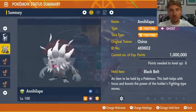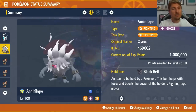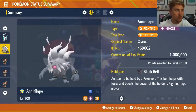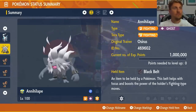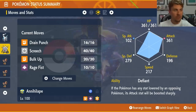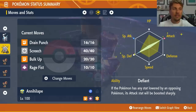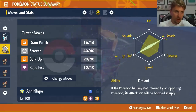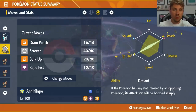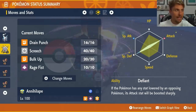For Steel Tera-type Chest Gimmighoul, Annihilape is the recommended option since many players will already have one built. Koraidon can also work. Annihilape's held item is Black Belt, Tera type is Fighting, level 100, with the moveset Drain Punch, Screech, Bulk Up, and Rage Fist, the Defiant ability, and an EV spread of 252 Attack and 252 Special Defense — or swap Special Defense EVs into HP if preferred. The basic strategy is to Screech two to three times, then use Drain Punch to deal with the Steel Tera-type Gimmighoul.